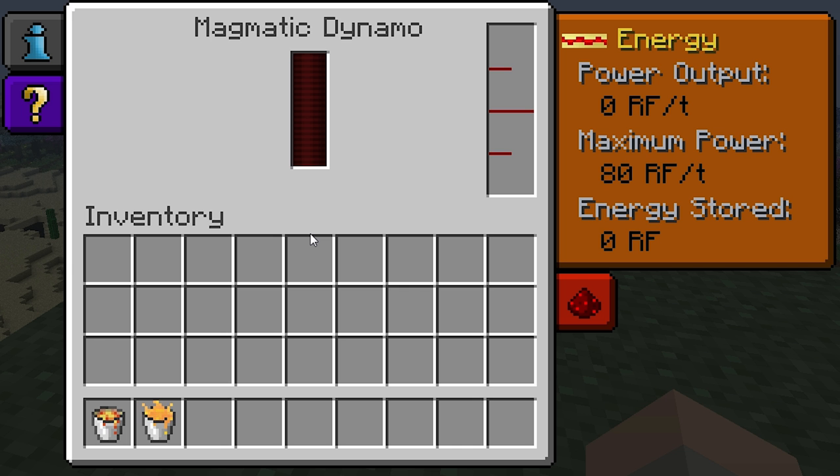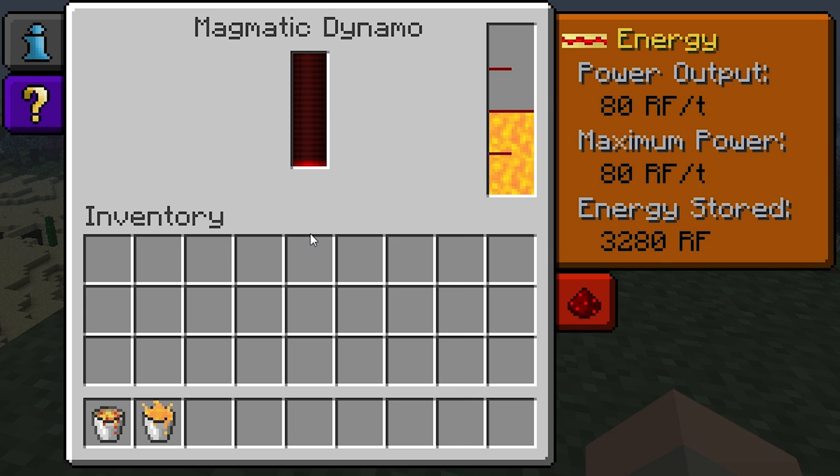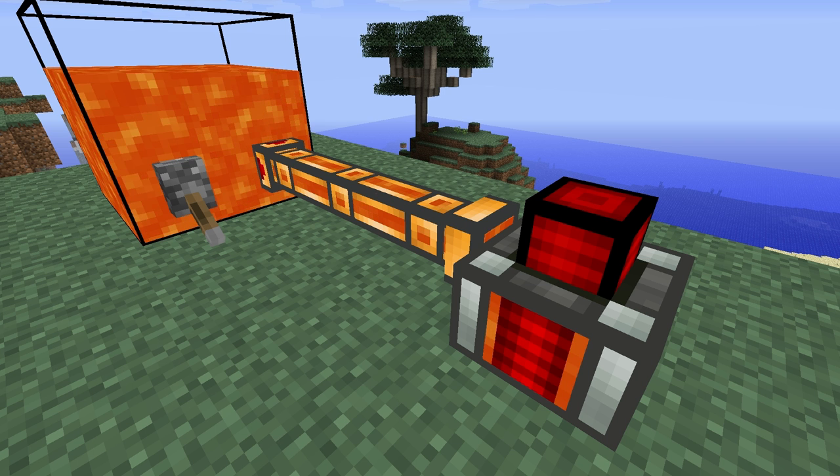The Magmatic Dynamo has no inventory slot on its interface, which means that you can't place buckets of liquids inside. Instead, simply right clicking on the exterior of the dynamo with the bucket in hand will do the trick. You can also pump the liquids in via buildcraft pipes or fluid ducts if you want.